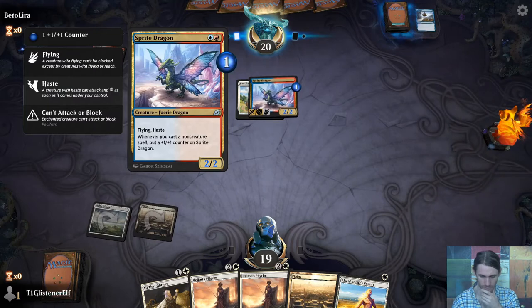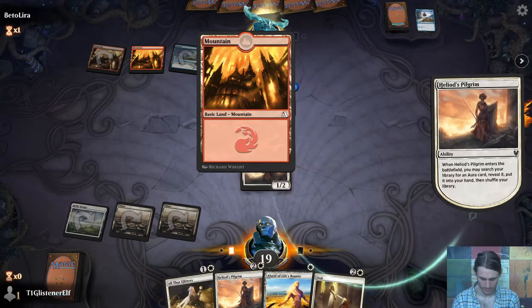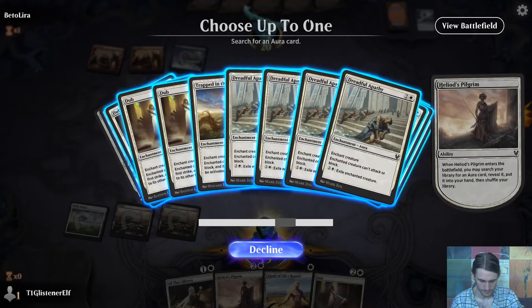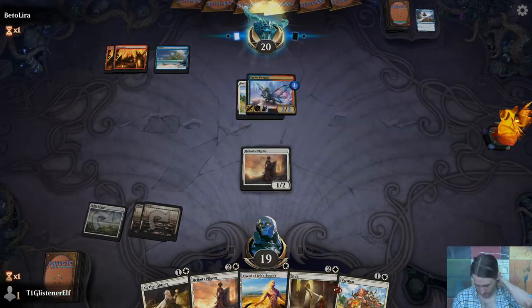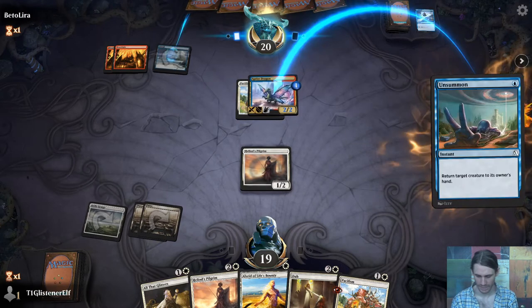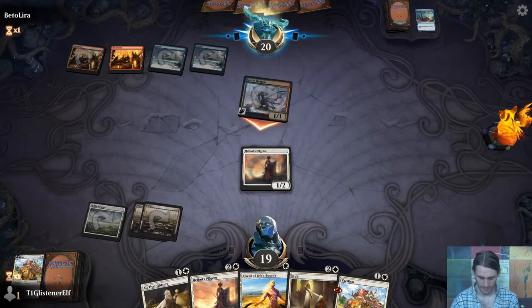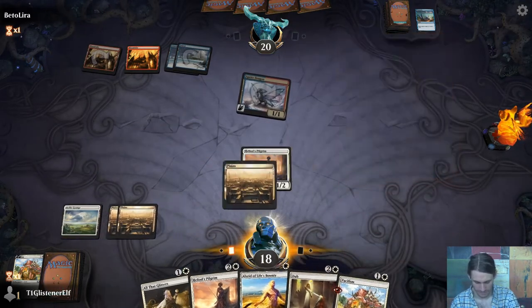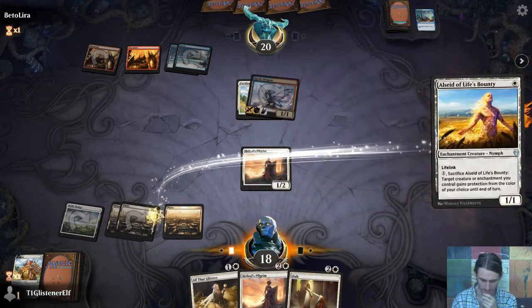We'll play Pilgrim first — not only will we get to add another card to our hand, but we'll deck them. Yay for not having blue mana. Let's get another copy of Pacifism. I probably should have done Dreadful Apathy instead, because that would let me exile the creature. We'll play out Allseed and Pacifism this turn. They really, really would not like to bounce my Pilgrim, I'm sure.